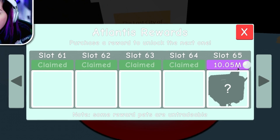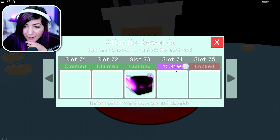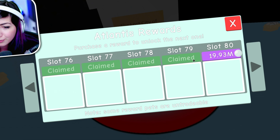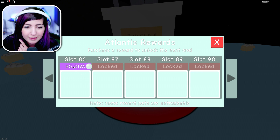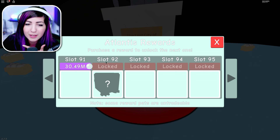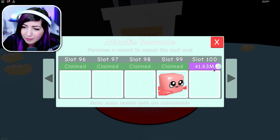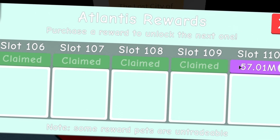I can't believe how far I'm getting. Can I make it to slot 100? Can I make it to 200 in one sitting? That would be literally amazing. We just got a Dark Phoenix right there — that's a good pet for the gem world. We got a Pegasus, I think, or something — they've got butterflies, hybrids, Pegasuses, and just amazing reward pets. This is insane. I'm literally just flying through this. I've never done this before.